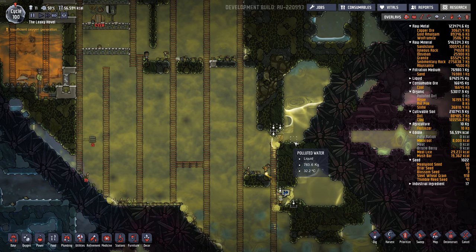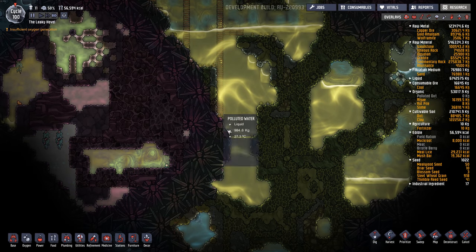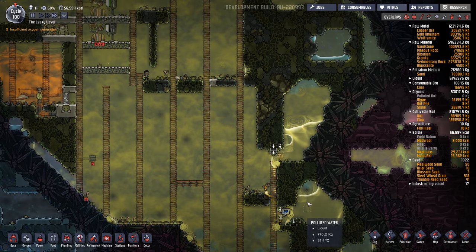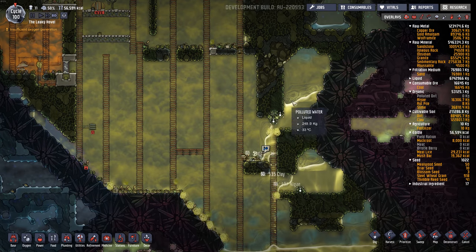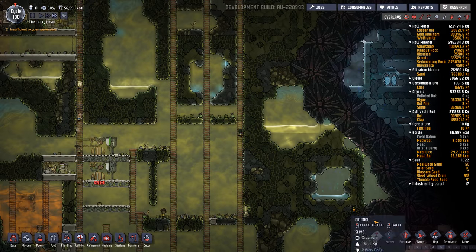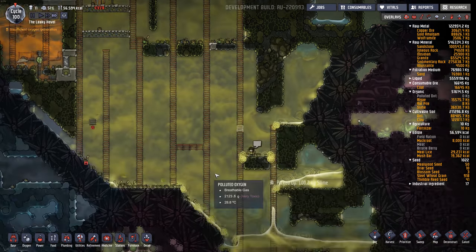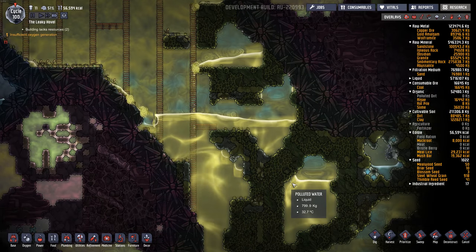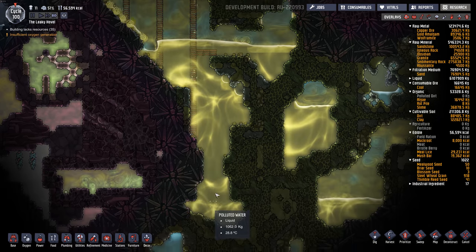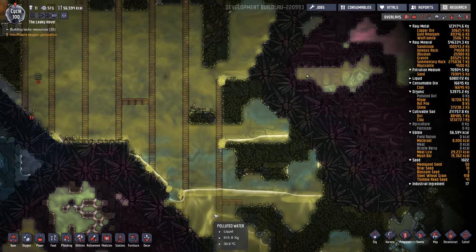For fertilizer makers we need polluted water as the input, and I've been busy building a giant polluted water reservoir here. I've been doing it by opening up all these little pockets of polluted water in the map and strip mining this slime biome, digging each one out and letting it drain into this giant area. Eventually I'll put a pump near the bottom of this giant polluted reservoir.